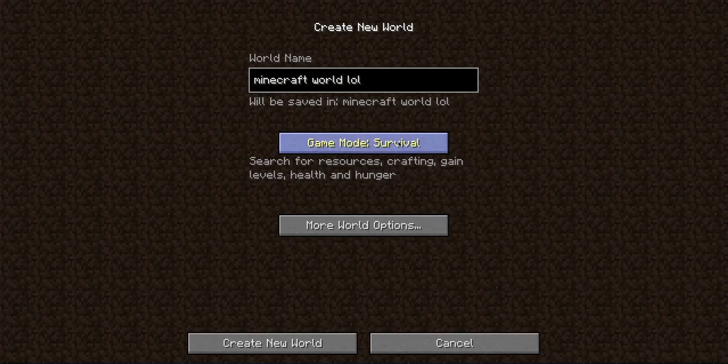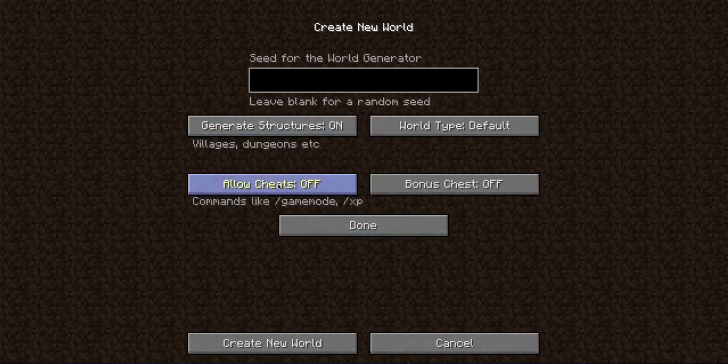My voice just went squeaky — I'm joking. Game modes: survival. World options: allow cheats off, so I'm not cheating.